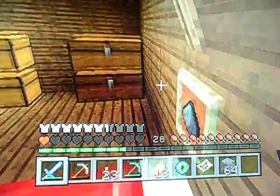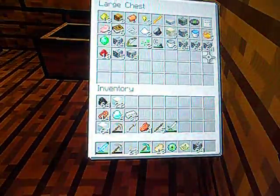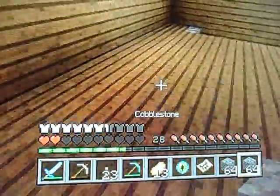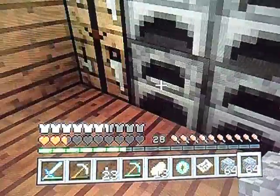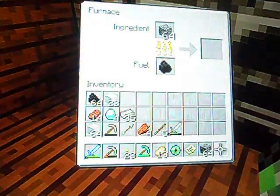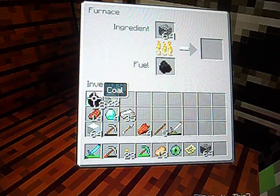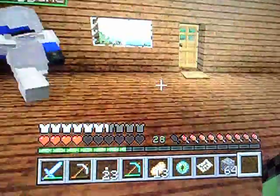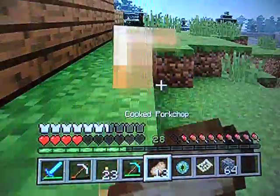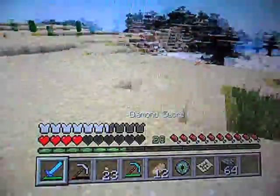I'm gonna go get some spare cobblestone — got some right here. Boom boom boom boom. I don't think there's gonna be enough, but let's put it in. There it goes — cobblestone should click right in there.